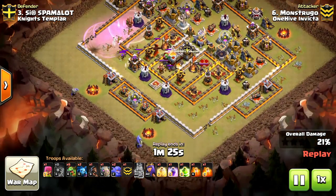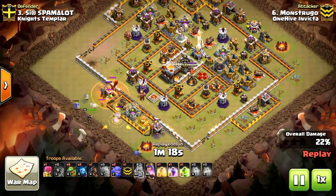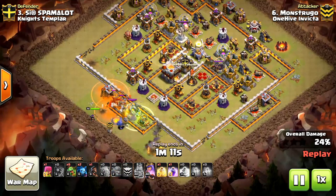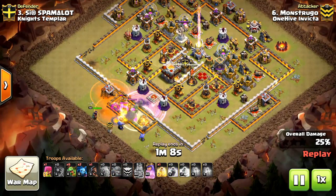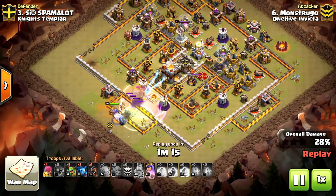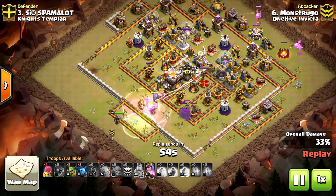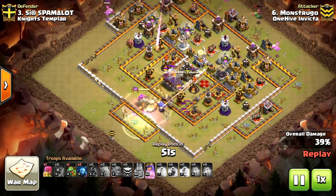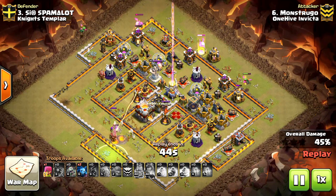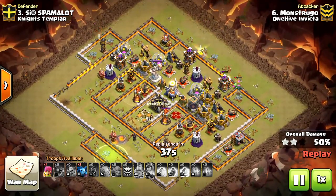With two bowlers placed at each camp, he draws the CC out even further, drops his poison, and takes care of that with his archer queen — no problem at all. They do stall a bit at the high-HP mortar, but the golem ends up drawing the eagle artillery away from the bowlers. The Heal wasn't very effective since the bowler got targeted by the Inferno Tower, but the queen pops her ability and gets the Town Hall. Baby dragons were used for percentage all around the base, and he scores that 50% needed for the two-star, finishing at 53%.